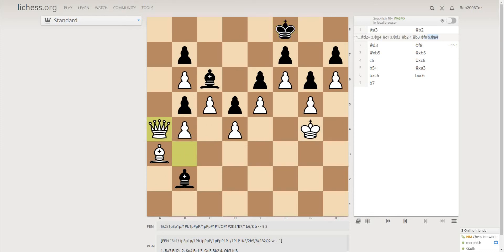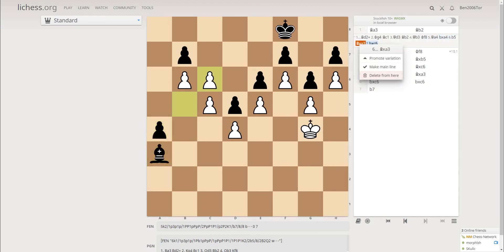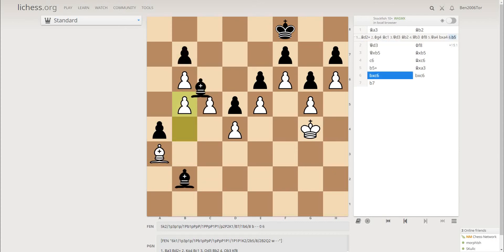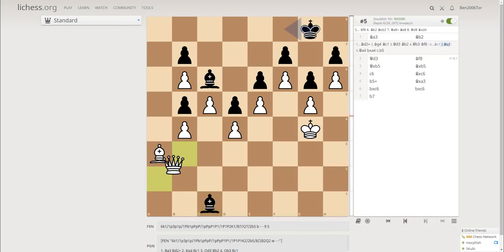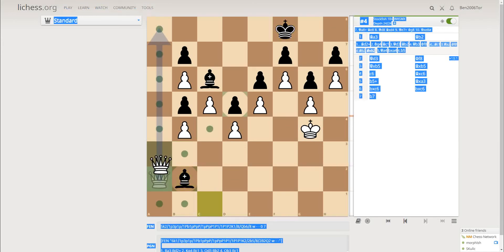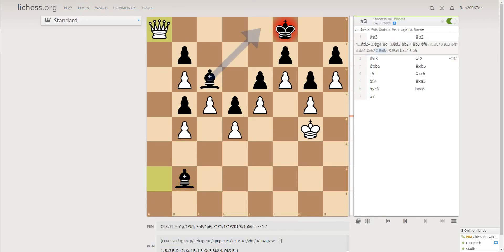Bishop takes c4 and c6. Now if you take care — two powerful pawns. So bishop takes b5, and again c6 check. Bishop takes c6 and c takes b7, and white is winning. But let's go back. If black plays a move like bishop c1, again this will be a fortress situation. Again, this is countered by bishop b2, and then you play queen c8, and white is winning.